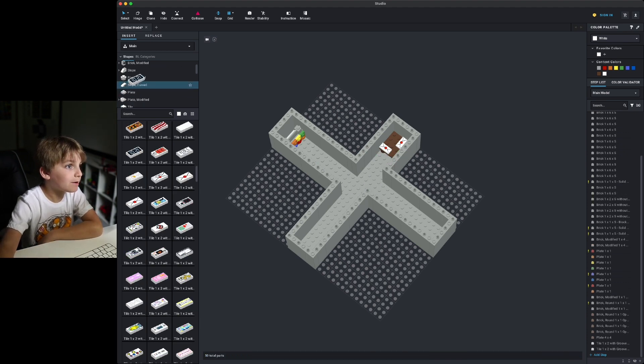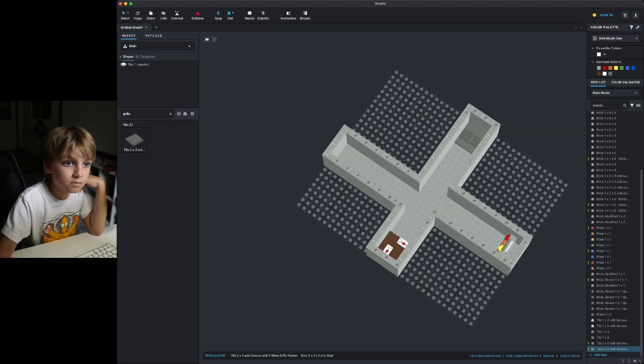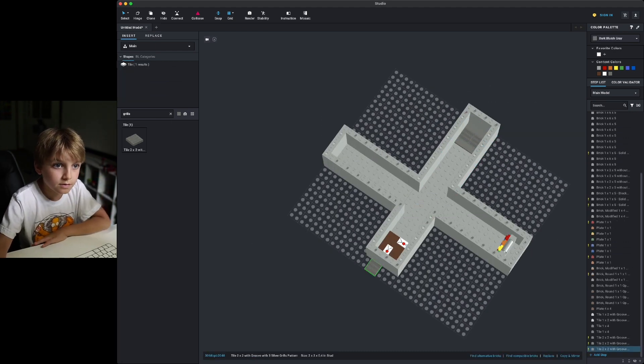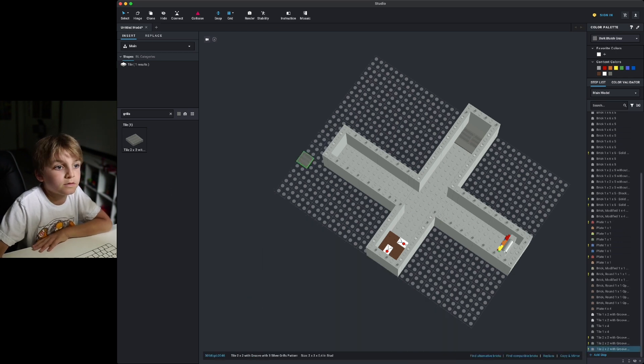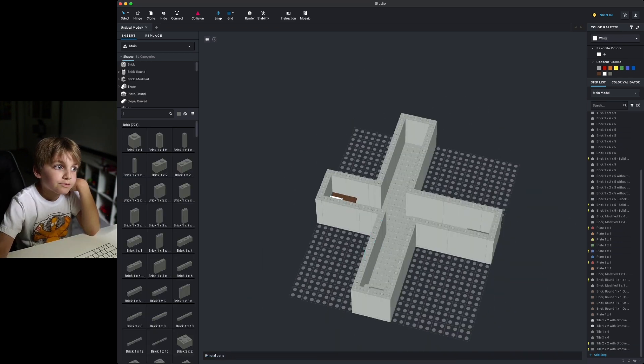Spin one around, maybe put one laying right there in the corner like that. Some random envelopes. I want to make a vent — one of those vents. Put that there and I think that's good. There we go — a nice little vent area. I just want to make one room.